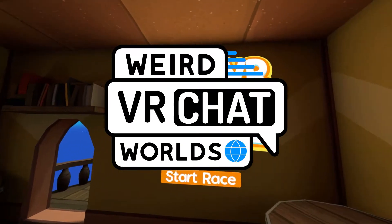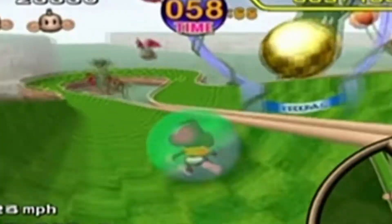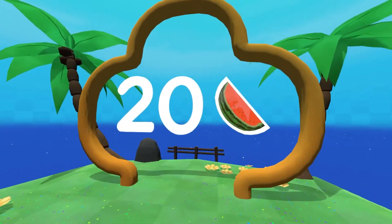Hello and welcome to Weird VR Chat Worlds. Today we're looking at Super VR Ball. This world is a nod to things like Monkey Ball in Tower Unite, where you're going to guide your ball, with a monkey inside, to the finish line without falling off. Pretty cool game concept.